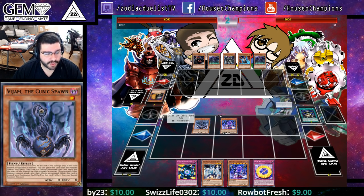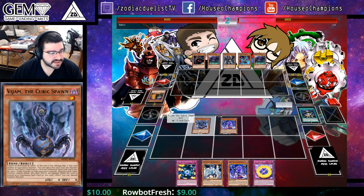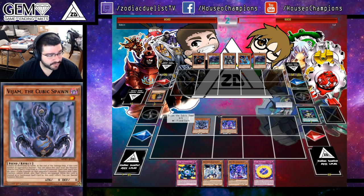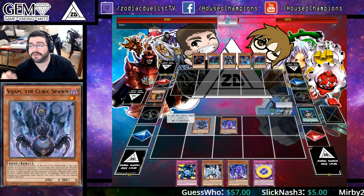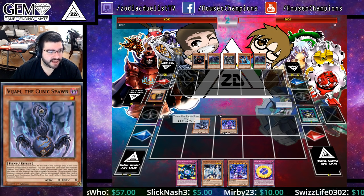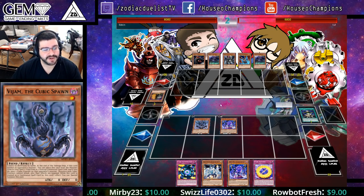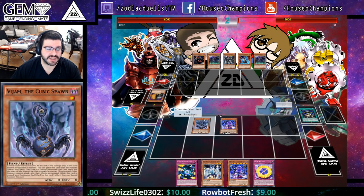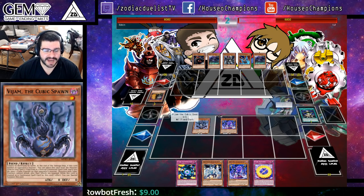Vajam, the Cubic Steed. It cannot be destroyed by battle. At the end of the damage step, if this card is battled in a post monster, you can — so optionally — place this card in your face-up spell and trap zone as a continuous spell card. And if you do, place a cubic counter on your opponent's card. Any monster with a cubic counter cannot attack and their effects are negated. So in defense, this is just the ultimate wall. If this card is treated as a continuous spell and trap card by this effect, during your main phase you can special summon it back. So you can just keep it there and keep taking the battles, but not usually in attack mode.